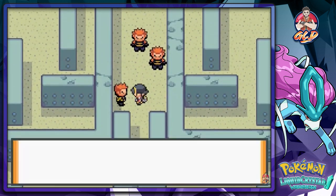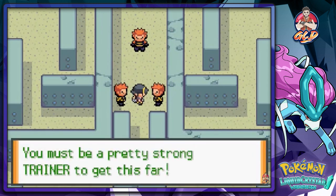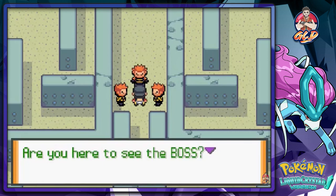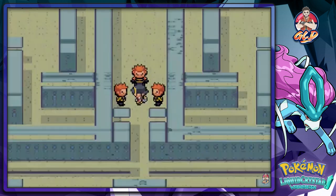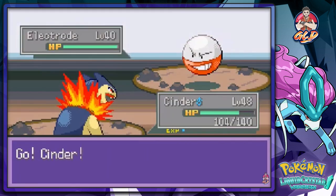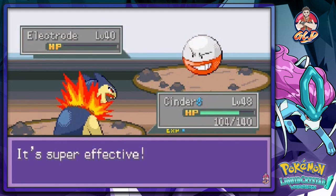A grunt says 'What are you doing here? You must be pretty strong to get this far. Are you here to see the boss? Then you'll have to take on all three of us first.' Oh crud. Let's do this - maximum effort. This has been a long one right here guys. Here we go - Thunder Shock, Flame Wheel, eat this! Right there - Kid Thunder keeps on growing levels.